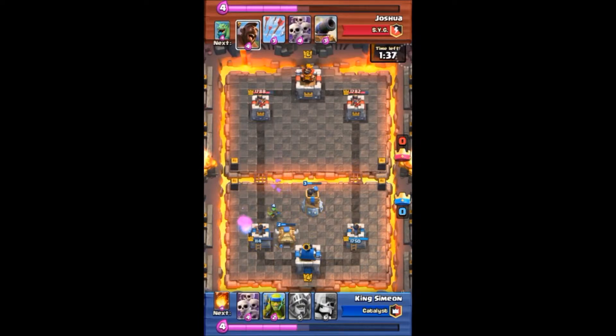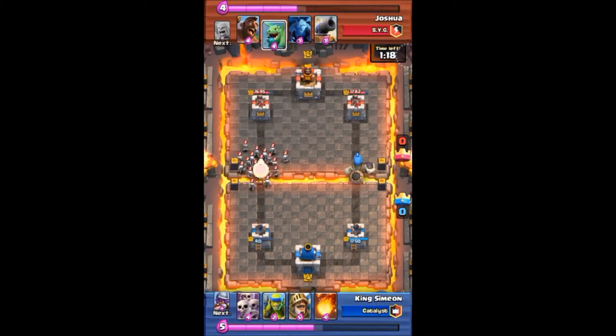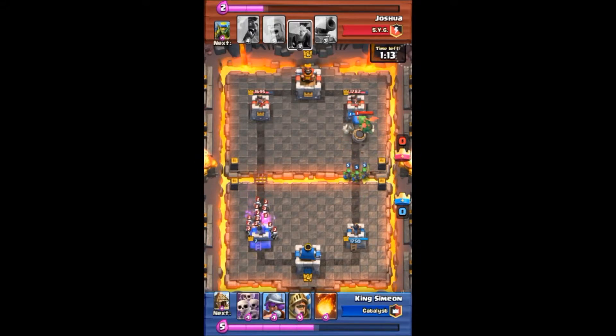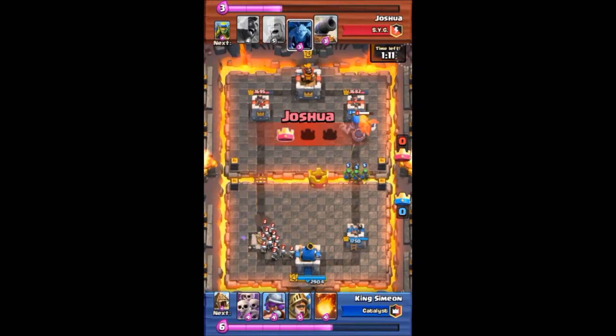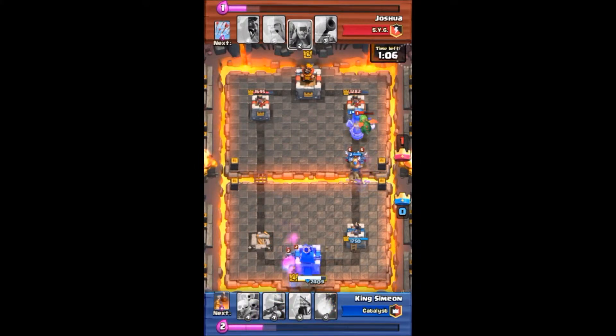The Barbarians are going to be really hard to take down on the left side. We're both resetting elixir. He wastes his Arrow — a little waste right there, but it still did some damage. Here I come with my Giant Skeleton. He wastes his Skeleton Army on the left side of the screen. Now my Giant Skeleton is going to make it all the way up to the tower — followed in by the Prince.